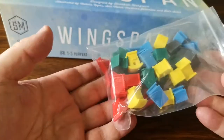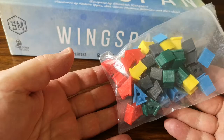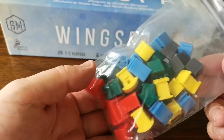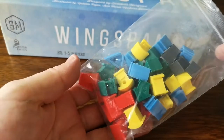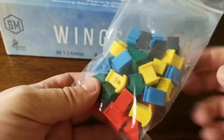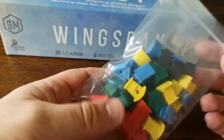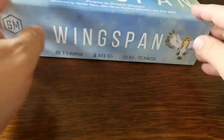I have enhanced my base copy of Wingspan by printing these 3D birdhouses, so instead of cubes you can use these rather cute birdhouses - and that's a great thing. These are free to download, you just need different colours and print. As you can see they come out pretty good, they're not 100% perfect. If you've got a resin printer, obviously you can print them in different coloured resins, or print and paint them, but these are just printed in straight up PLA on my Creality printer.